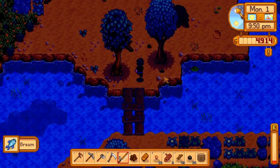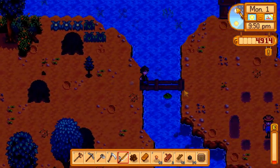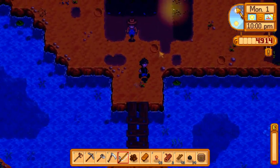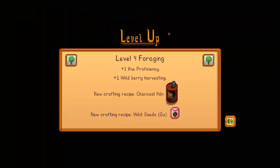I think I've caught bream already, so maybe that's the same whether it's spring or summer. It's 10 o'clock — heading back to bed. Level four foraging: plus one axe proficiency, plus one wild berry harvesting, and we get the charcoal kiln and wild seeds recipe as well.